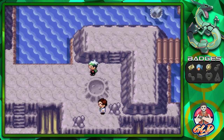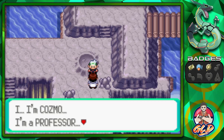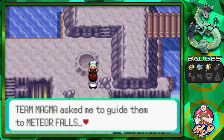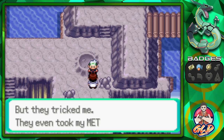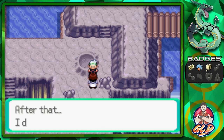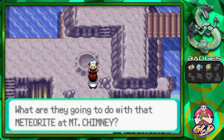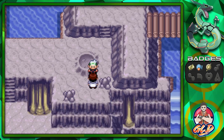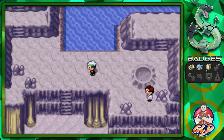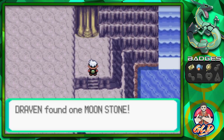Professor Cosmo is here and explains that Team Magma asked him to guide them to Meteor Falls but they tricked him and took his meteorite. Then Team Aqua showed up afterward. He doesn't understand any of it, but wonders what Team Magma plans to do with the meteorite at Mount Chimney. We just grab a Moonstone and move on.